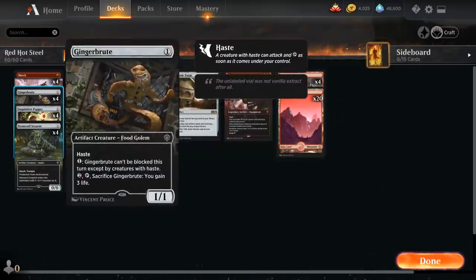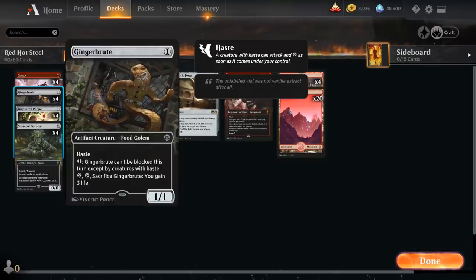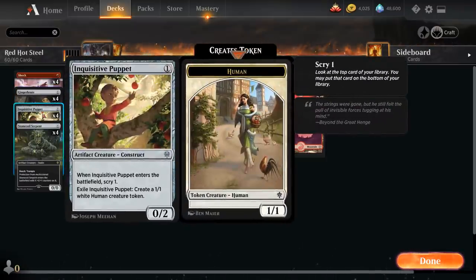Then we've got our full playset of Gingerbrutes — a 1/1 with haste that can be made unblockable for one mana and can be sacrificed to gain three life, giving us a cheap evasive attacker. Inquisitive Puppet is less impressive: a 1-mana 0/2 construct that lets us scry 1 on entry, setting up future draws. We can also exile the puppet to make a 1/1 white human creature token, though we typically want to keep it as an artifact for Gadrak and Steel Overseer synergy. Note the puppet exiles rather than sacrifices, so it won't leave behind a treasure token with Gadrak — a bit of a nonbo.